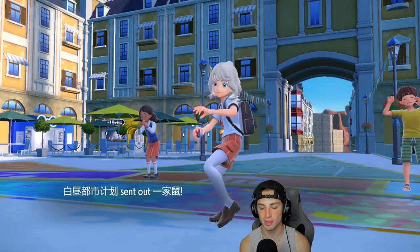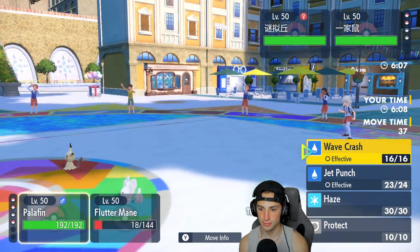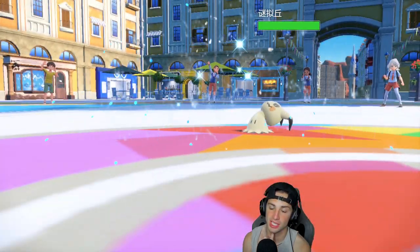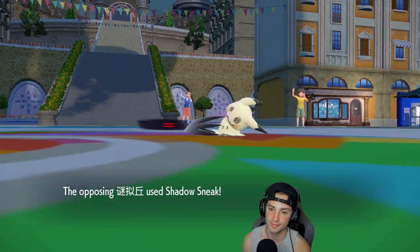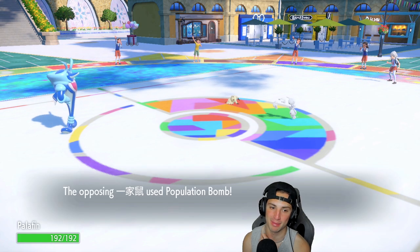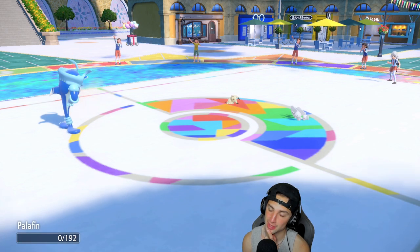Mimikyu comes out alongside Moushold — little bit of a problem. I'm going to go for Gleam and take off that disguise. Shadow Sneak comes out, and Pop Bomb fires — that is terrifying. He gets a crit too — Fluttermane is dead. Just give me one more turn, that's all I ask. Pop Bomb is way too good. Now, is there any way we can win this match?